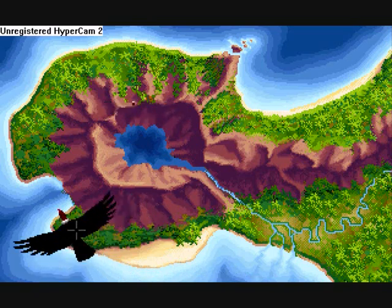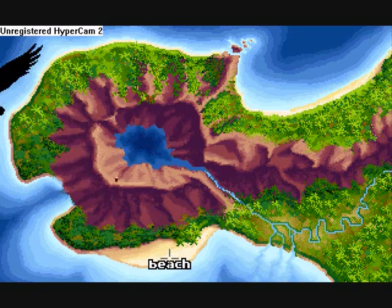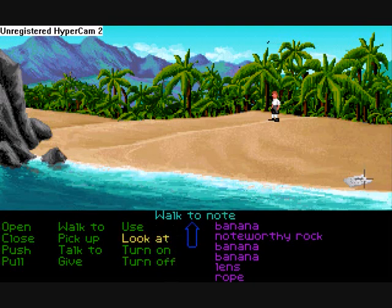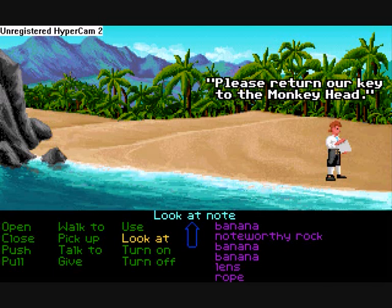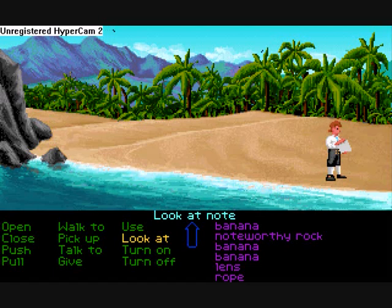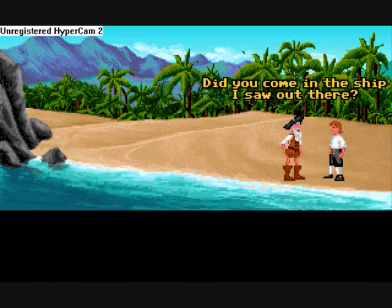Now we're gonna go to the beach — I don't think there's actually anything there, but it's better to check. A note! Yeah, that's all there is on this beach, I think. Herman, please return our key to the monkey head. The cannibals. That was a brief one. Herman! Return the key to the monkey head.